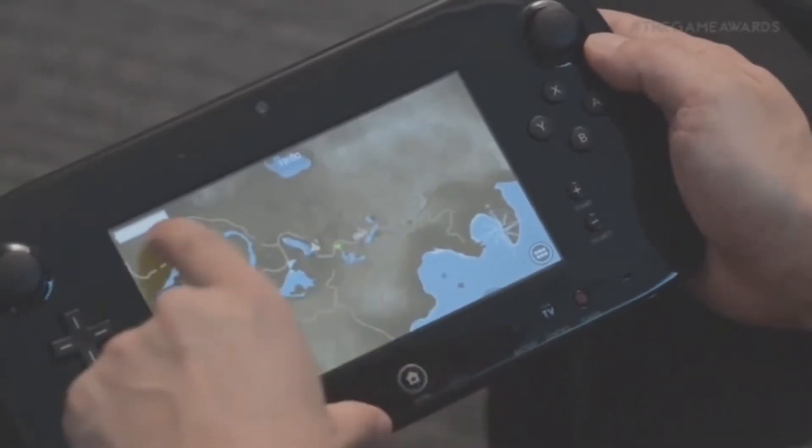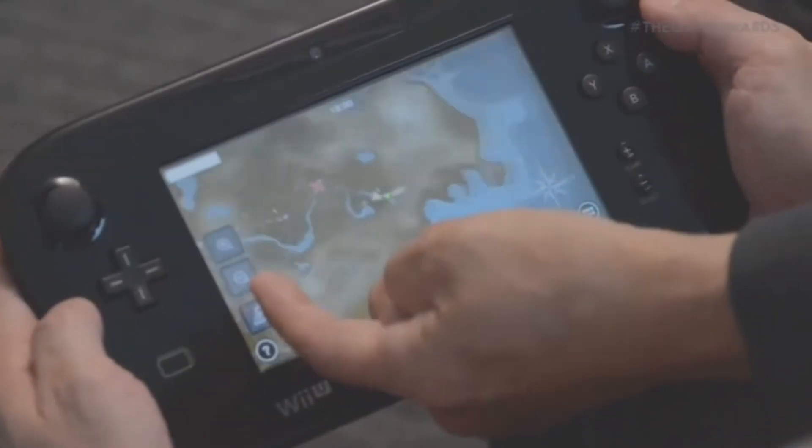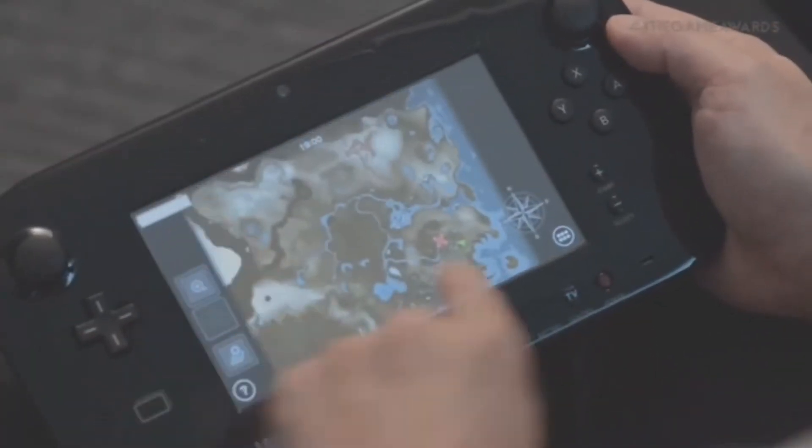The map is great because we can finally set beacons. That means we'll hopefully be able to mark important spots — places we need to remember, like a chest we can't get yet because we don't have the right item. In Phantom Hourglass you could write on the maps, and that's something definitely needed in an open-world game. This one looks way more open-world; the map shown on the controller is huge, and they said that's not even the whole world — that's just one area.